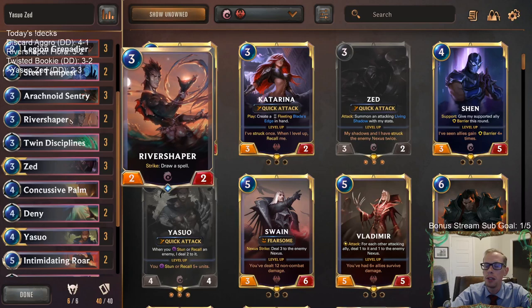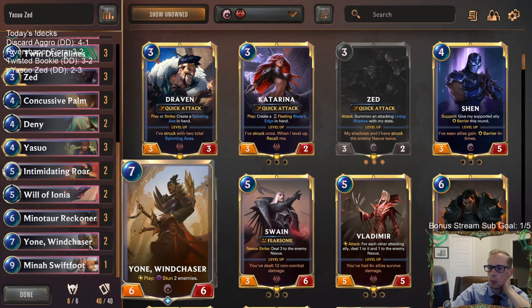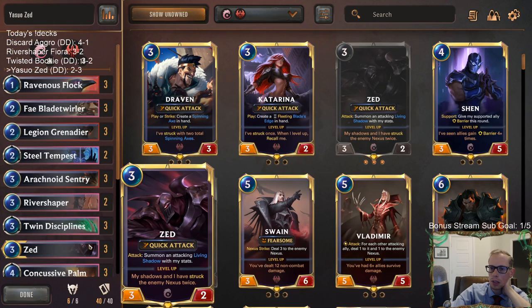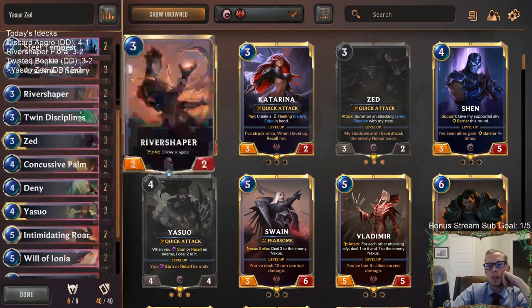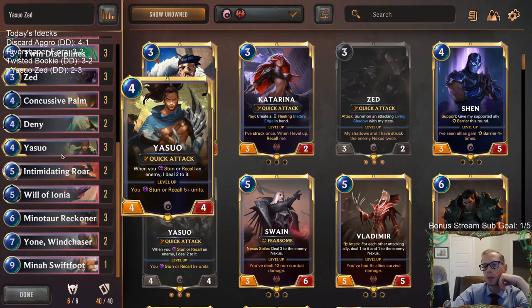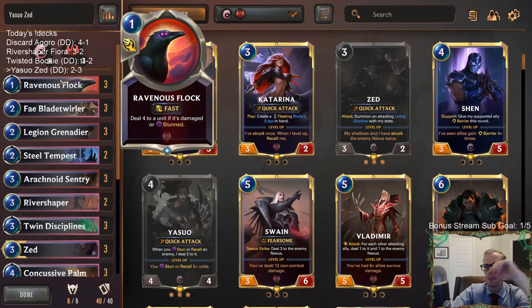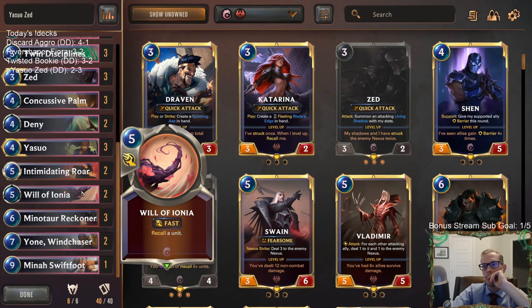Maybe Deep Meditation would be better than River Shaper or should be somewhere here. We do have some really expensive cards, but then again we're running out of cards sometimes too. Could we get more Stun and Recall in here? Maybe less Ravenous Flock? We weren't leveling up Yasuo super fast. Ravenous Flock was pretty good — just fine. I don't have game-breaking suggestions on what to do.